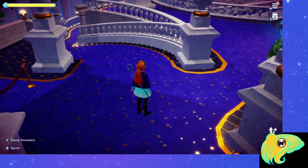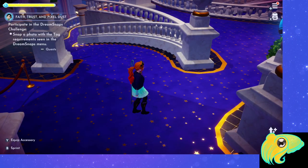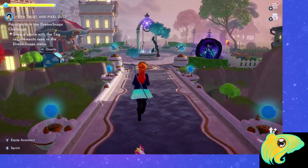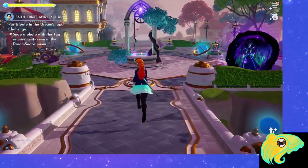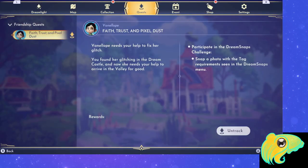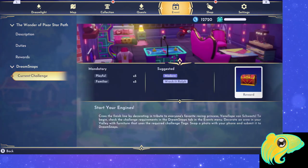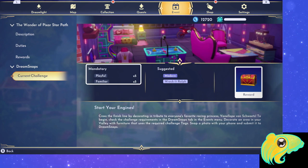Let's head out of the Dream Castle. The quest has updated to say: Participate in the Dream Snaps challenge — snap a photo with the tag requirements seen in the Dream Snaps menu. So let's take a look at that Dream Snaps menu. We go to the event tab, all the way down to Dream Snaps and current challenge. Right now it's showing me the tags I need to complete Vanellope's tutorial challenge for this quest.